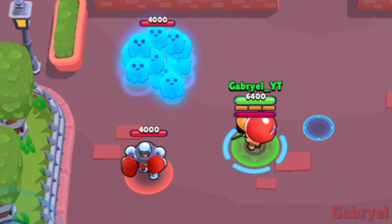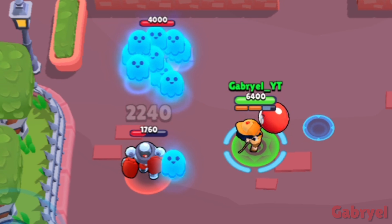Gus. I don't know if you can do this in a real game, but Gus can have a maximum of 10 spirits on the ground at the same time.